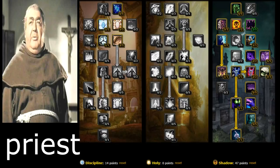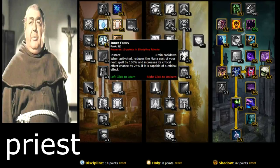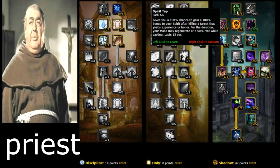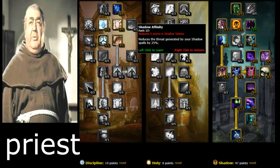For Priest, you're going to have a lot of fun leveling with this spec — going wand spec with Spirit Tap. This is the most efficient way to level; you'll never go OOM. It increases your damage with wands by 25%. Get Improved Power Word: Fortitude, Inner Focus, and Meditation — allows 30% of your mana regeneration to continue while casting. That paired with Spirit Tap means you'll never go OOM. Wand spec, Meditation, and Spirit Tap are the three vital talents for this spec.